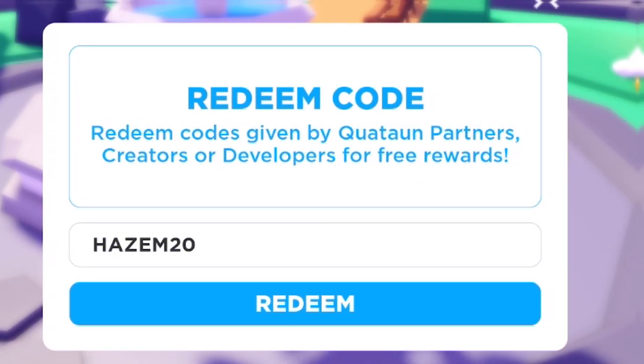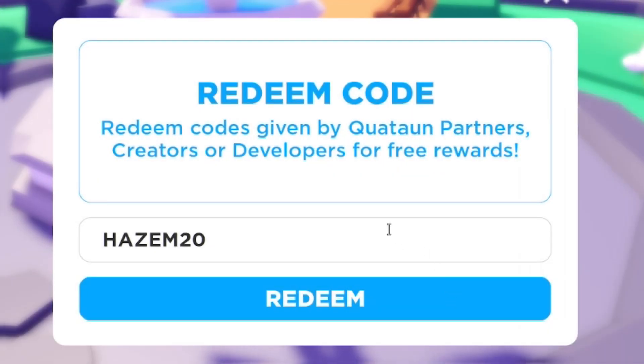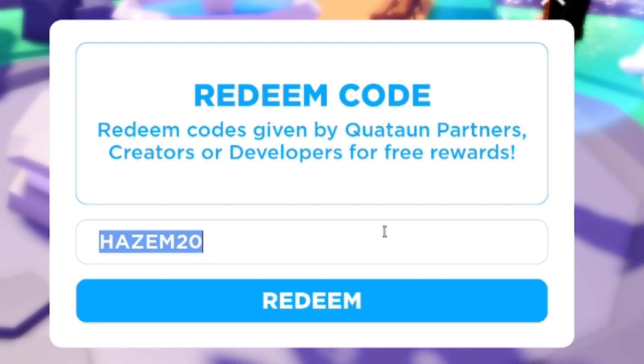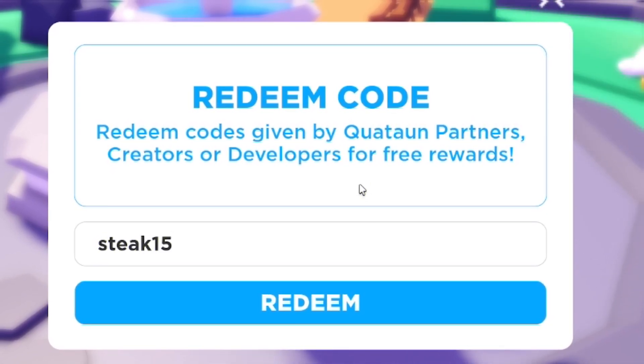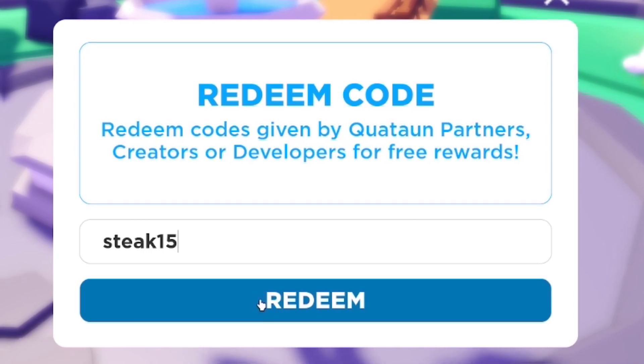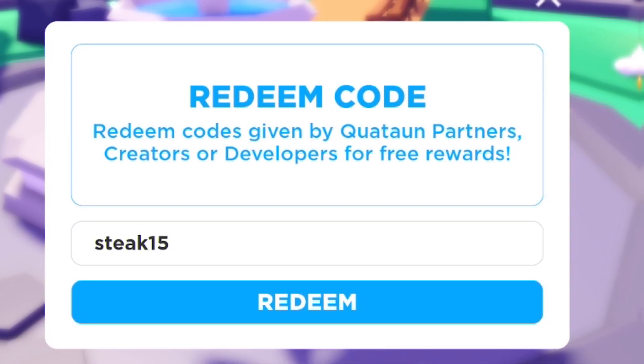Next, you have code 'hazem20' — that's H-A-Z-E-M-2-0, which will probably give you 20 gift books. After that, redeem code 'steak15' — S-T-E-A-K-1-5 — and this will get you 15 gift books.